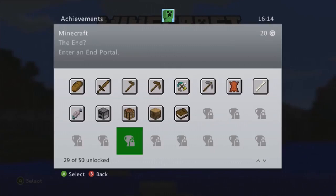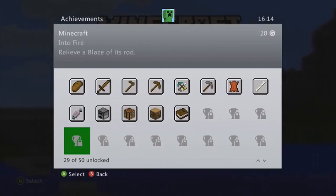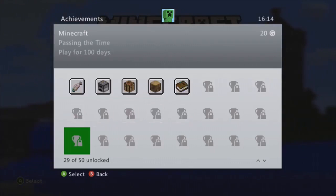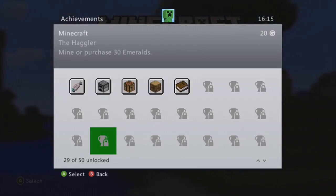Other achievements include: enter an end portal, throw a potion, relieve a blaze of his rod, and play for 100 days - if you get the award for playing 100 days you get a little watch for your avatar. Also mine or purchase 30 emeralds - you're more likely to be able to purchase the emeralds than mine them, unless you've got a extreme hills biome, so you're more likely to buy them.